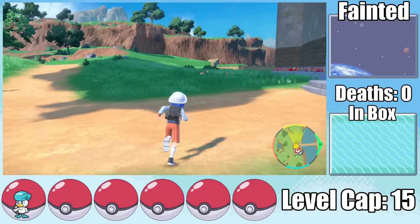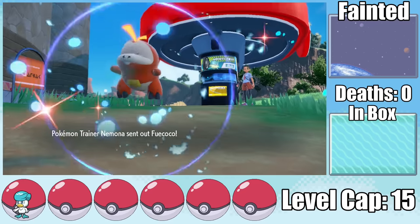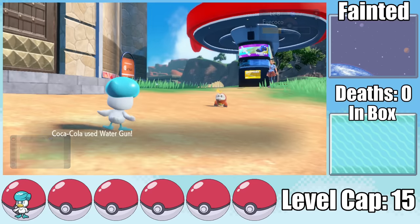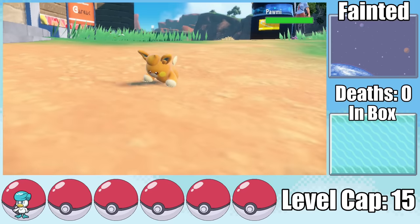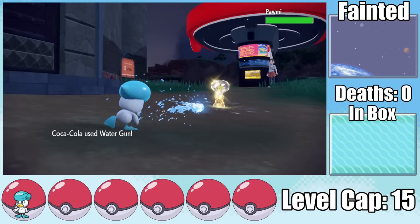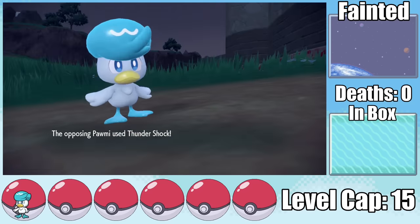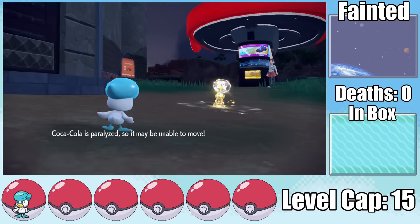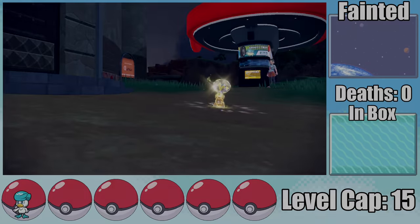Normally I could rely on Quaxly to get through the second Nimona fight by setting up with Workup and sweeping. However, without setup moves, it might be tough to even get through the tutorial, because while Nimona is one of the modern less intelligent rivals picking the starter weak to yours, it's definitely not her Fuecoco I'm worried about — we can knock it out with a couple of Water Guns. The real issue is her terastalizing Pawmi. Pawmi is a pretty pathetic Pokemon, but we can't even deal half damage with a Water Gun, whereas Pawmi's double-STAB Thundershock deals more than half to us. She even gets a paralysis, meaning we can't fish for a critical hit the next turn, and we get knocked out — swiftly ending attempt one.